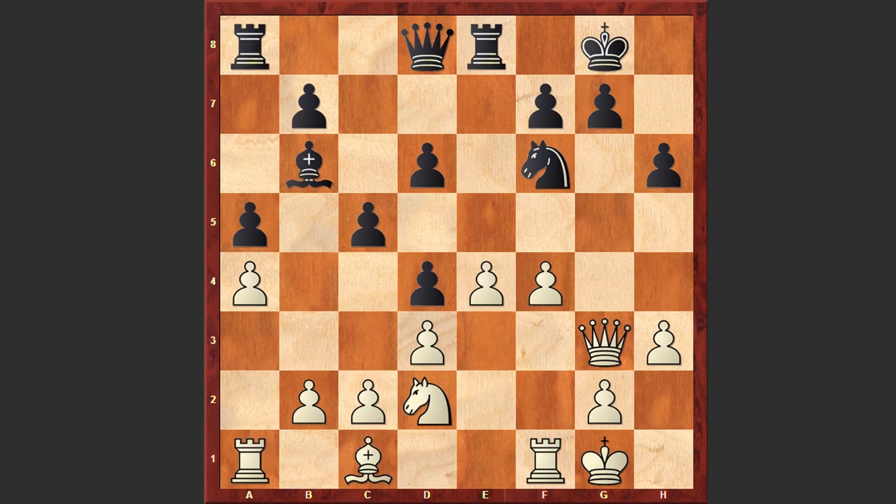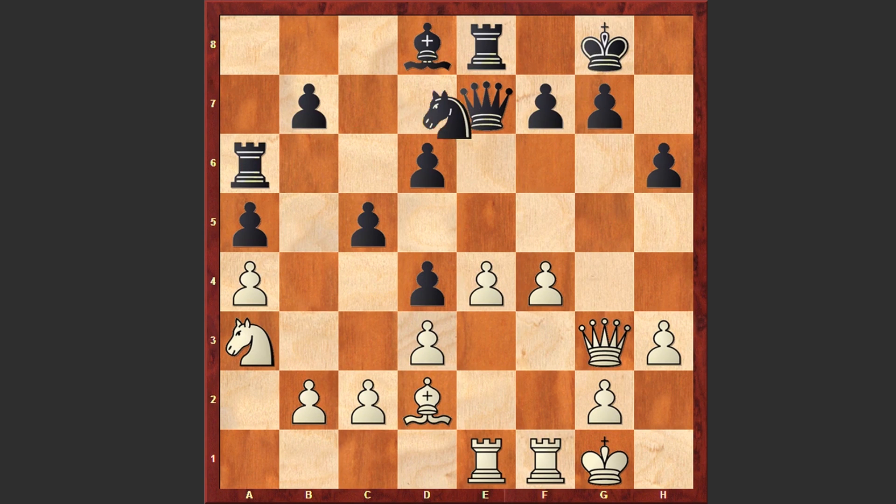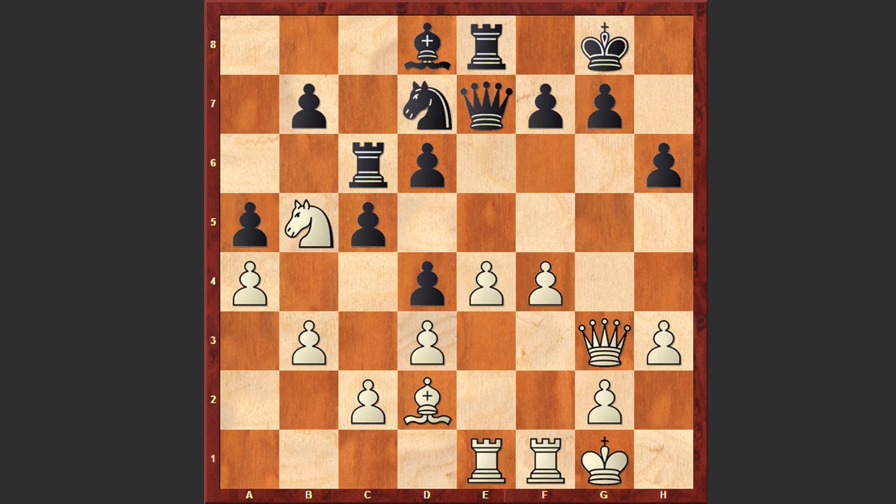Qg3 — engines don't like this move; according to Stockfish it was better to play g4 and then g5, a very aggressive line. But in the game we will see that Lela is pursuing a very calm strategy. Qg3, Qe7, Nc4, Bc7, Nga3 — this time Lela will bring the knight to b5 square. Ra6, Bd2, Bd8, Re1, Nd7, Nb5, Rc6, b3 — preventing any possible c4 moves.